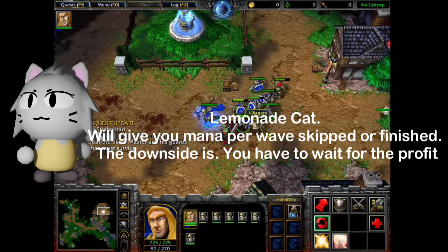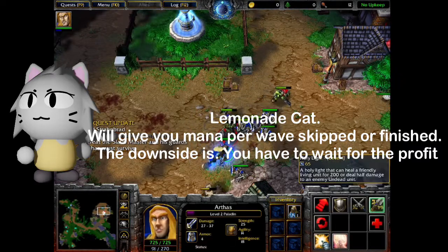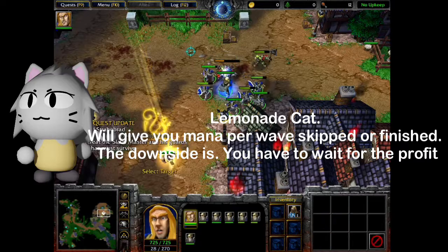Lemonade Cat — will give you mana per wave skipped or finished. The downside is you have to wait for the profit.